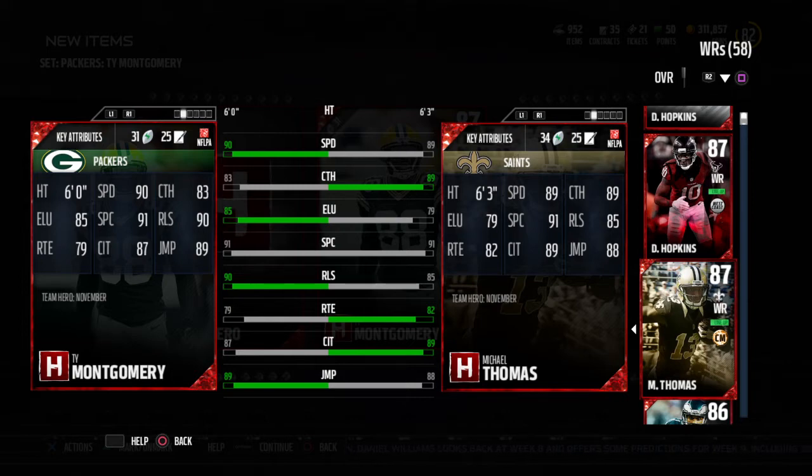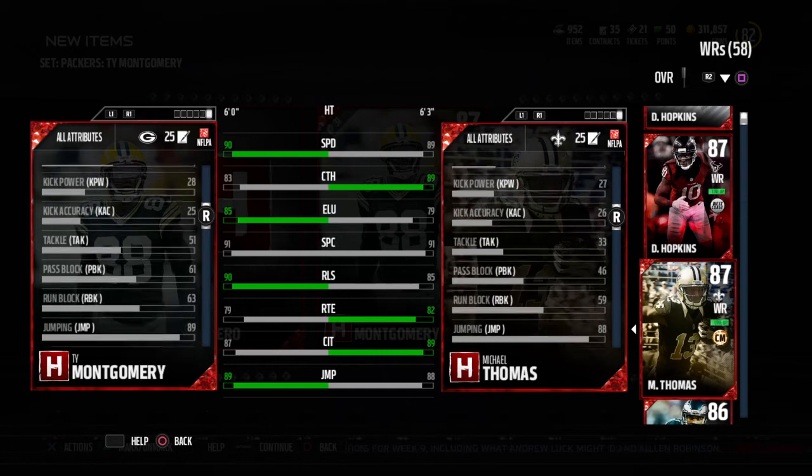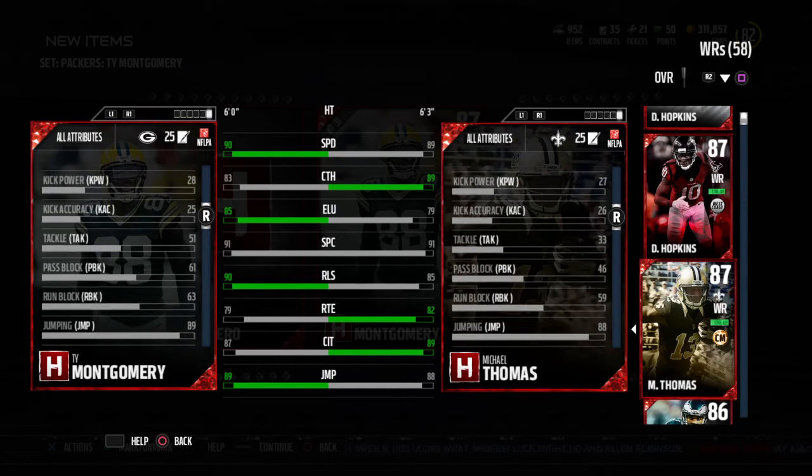Michael Thomas: 6'3", 89 speed, 89 catching, 91 spec catch as well, 89 catching traffic. 82 route running — slightly better route running than Ty Montgomery. He's also going to be taller. And the cool part about this guy too is he's gonna have great run block as well — 59 run block, which is really really solid for a wide receiver. Anything over 49 is really solid when it comes to wide receivers and run block.